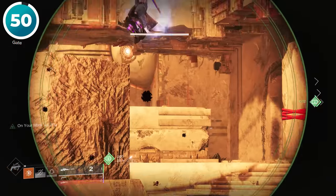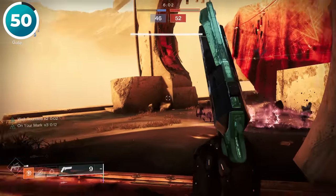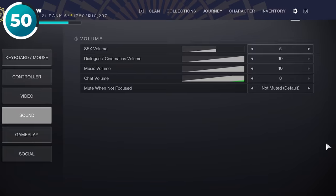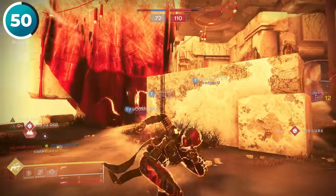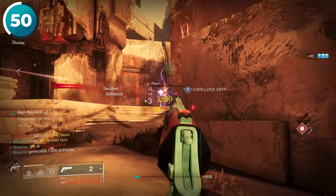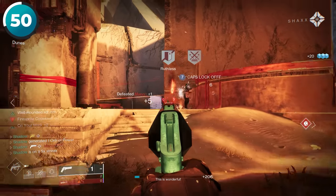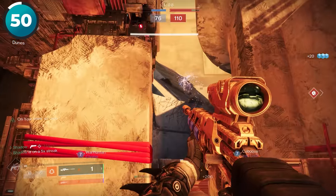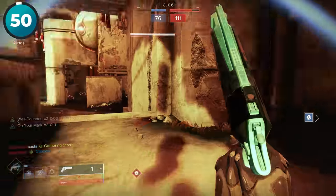A lot of people out there don't pay attention to game sounds, or they just don't hear them because they have their music or dialogue set way too high. There are some really important sound cues in this game, especially when you're playing in the Crucible. From invisibility to super activation to even super deactivation sounds, there are some essential sound effects that top players will always pay attention to, and you probably should too.